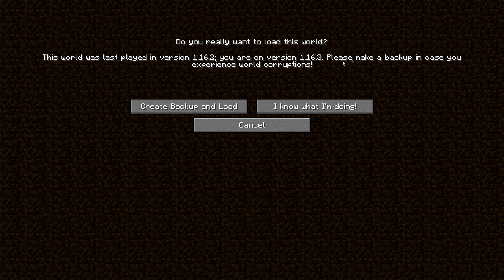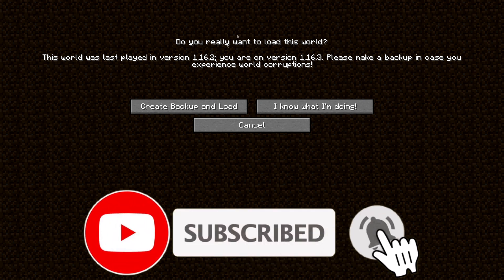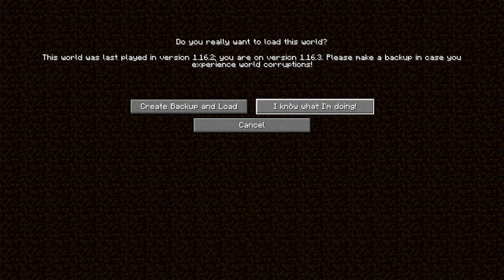You're on version 1.16.3. Please make a backup in case you experience world corruptions — this is super important. I always, especially with my Minecraft Handbook world because it is my Let's Play series, I always make a backup and I heavily advise you guys do. It saves a lot of stress in the long run in the event that something does go wrong, if something gets corrupted, or if anything else happens should you need the world to be reloaded. Obviously you can click 'I know what I'm doing' and that will skip making a backup, but I would heavily advise against clicking this one.